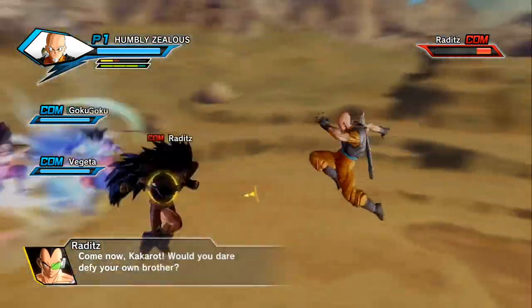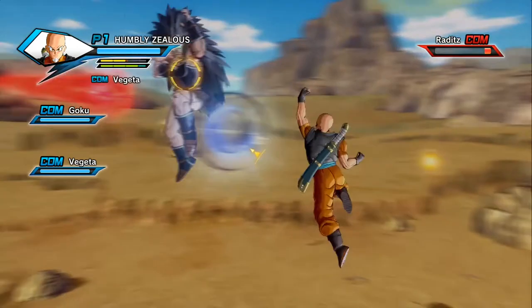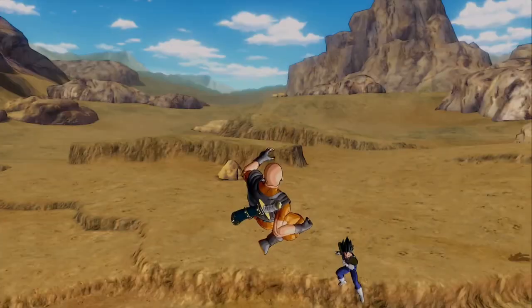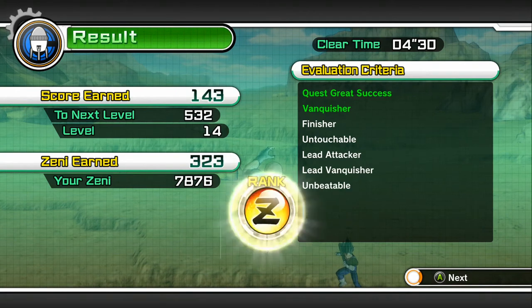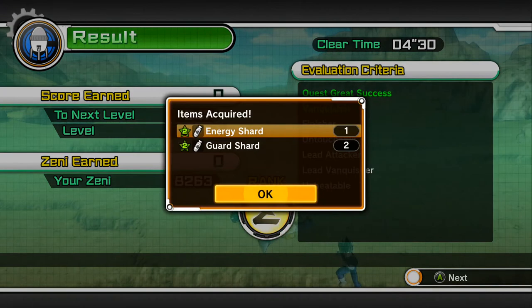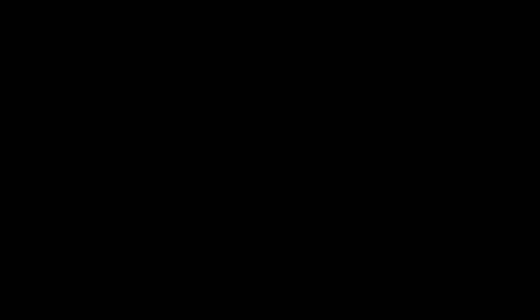I actually have the Goku from the Frieza saga — he's already like over a hundred thousand power level or something. And I also have Vegeta from that series, so they're much stronger than they should be. Then you get items, which are awesome to have. You can use those in the mixing, so it's very powerful.